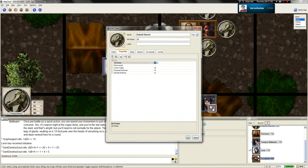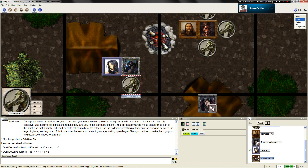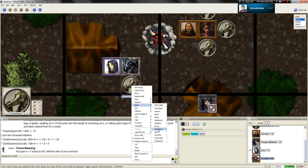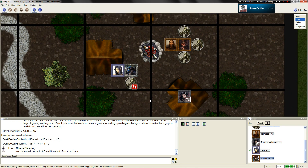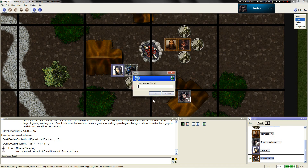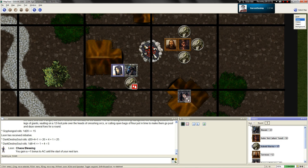He takes ten points of damage, disappointingly. He is staggered. It is also a natural even, so I get a free chaos blessing, meaning I get plus one AC. That's chaos magic. Escalation die goes up to one.